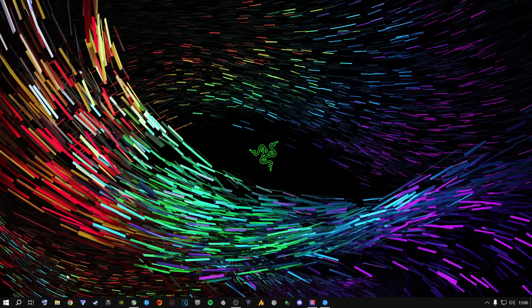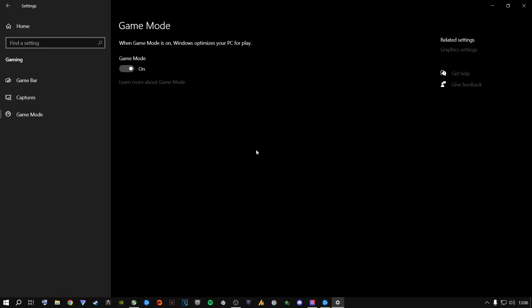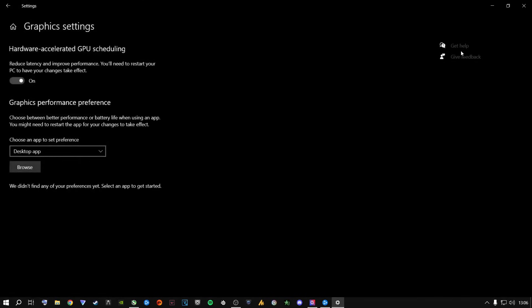Go to the Start menu, then Settings, then Gaming, and make sure Game Mode is turned on for Season 3. Then go to Graphic Settings and make sure Hardware Accelerated GPU Scheduling is turned on. If you enable it, it will ask you to restart — wait until you've watched this entire video before restarting, since you'll need to restart anyway when everything is done.